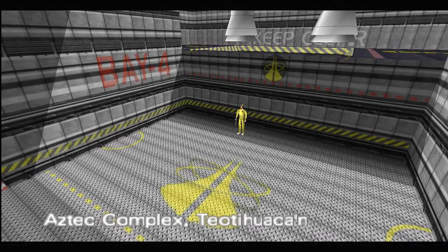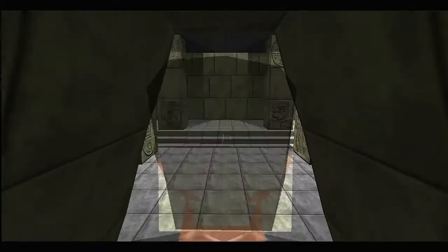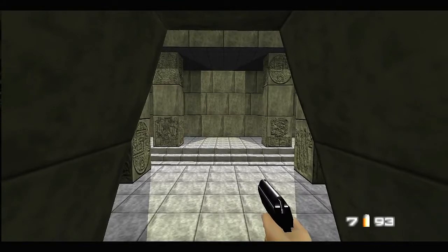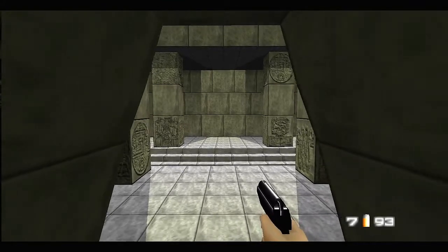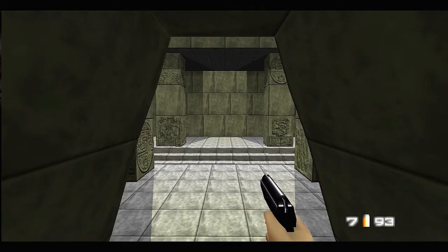Aztec Complex. Alright, James Bond is wearing the classic James Bond suit — a smoking or tuxedo. Now this starting area — this starting area is the most tricky.